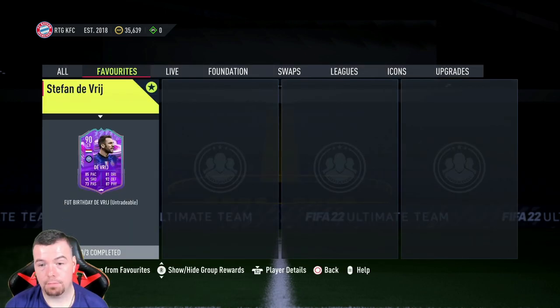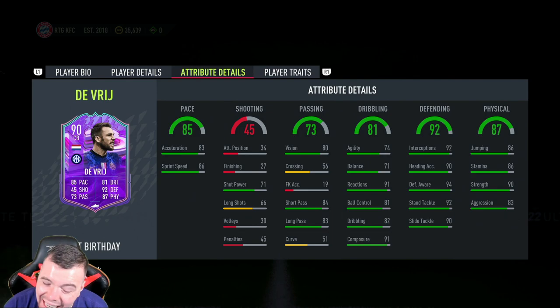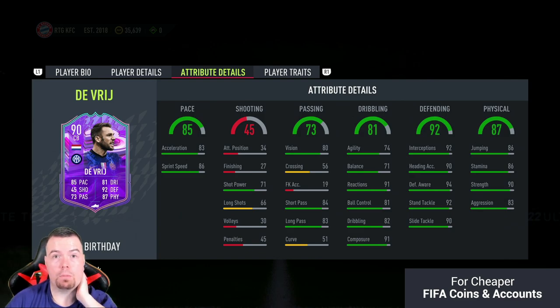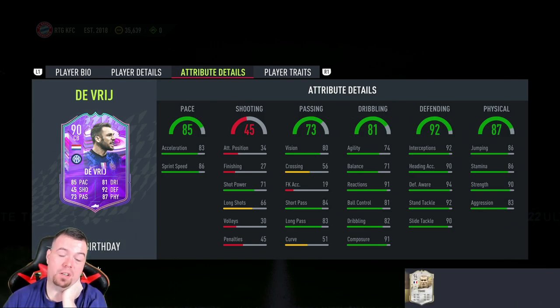This card is a tank. Is it worth the price though? 181.45k to do buy now — you'll get it done for less than 180k with bids and sniping. Don't forget the Vrij price is really cheap at the moment, so you've got to imagine this could easily go to about 200k once prices start going back up.